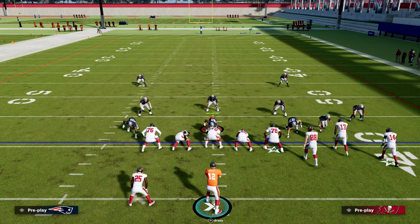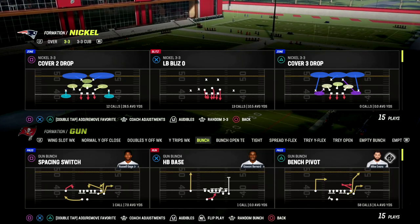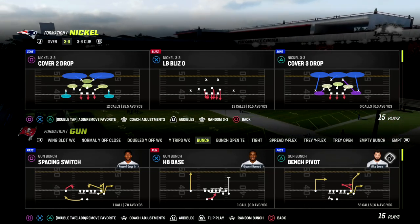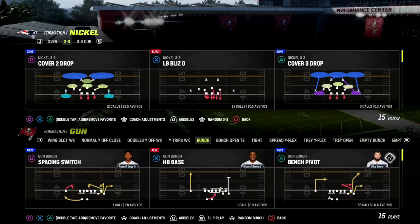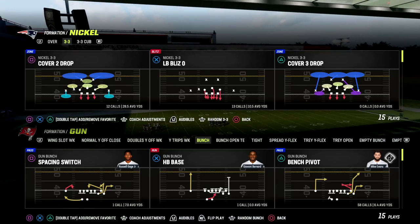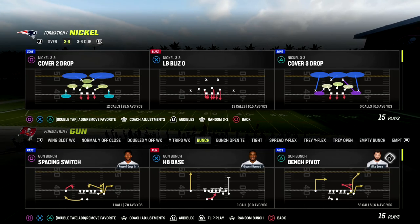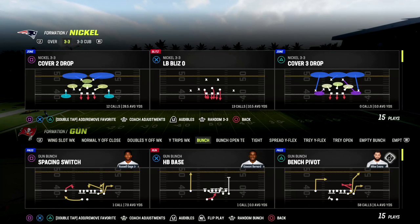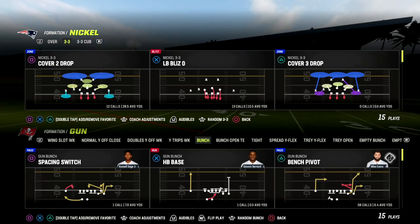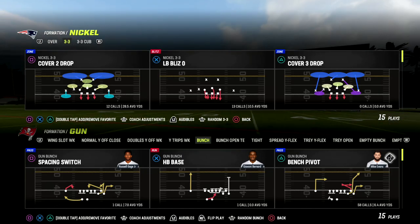The best way to defend this play is actually to utilize man-to-man with some key zones around it, potentially out of Cover 3 or something like that. However, most people are going to be in zone, and if you need to beat man, there's all kinds of other things we can do from this formation. As we shift to a zone coverage meta, I wanted to give you what I think is one of the better zone beaters in the entire game. This is just the tip of the iceberg of all the stuff in our Washington Offensive ebook. Sign up for our Patreon — it's only $10. You'll get access to all 16 of my Madden 23 offensive and defensive ebooks, as well as any new ebooks we release. Head down to the description and click the link.